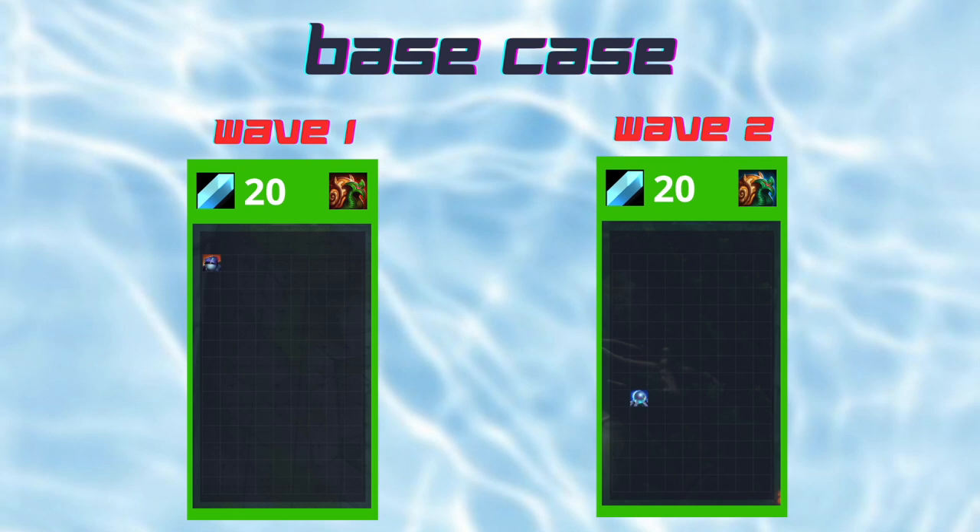Alright, now let's get started. Here is the base case — it's pretty straightforward. Basically, all you need to know is if you get sent on wave 1, build an egg and nothing else.